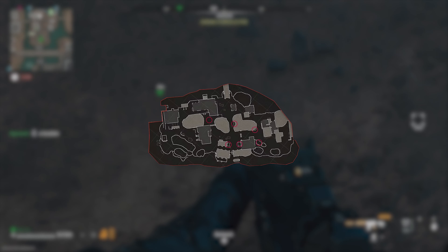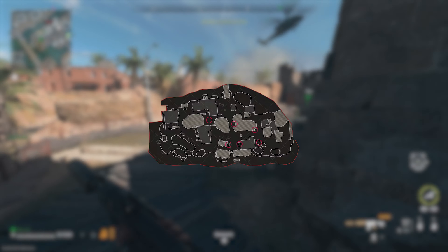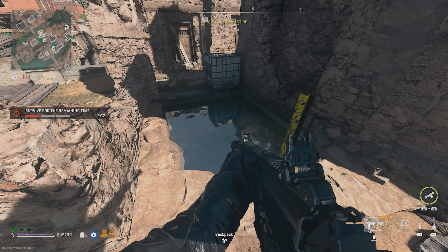A map will be shown on screen right now with the location of all 6 wells. Just throw your tear gas grenades in there, and once you've got all 6, you've completed the mission. Congratulations.